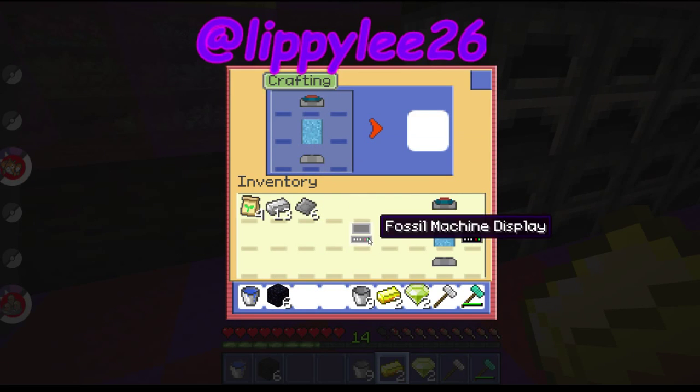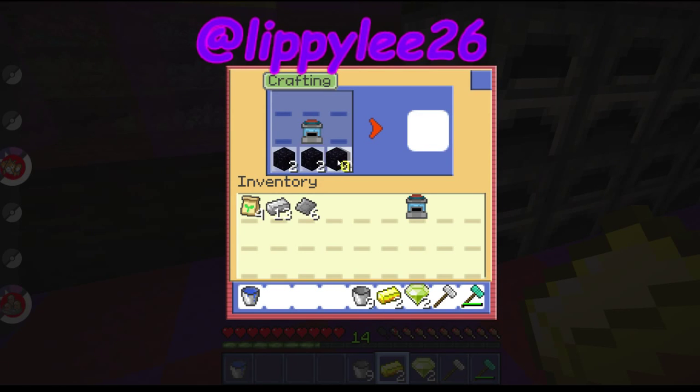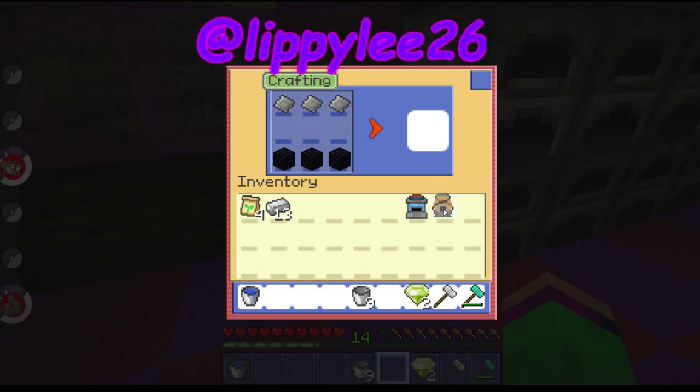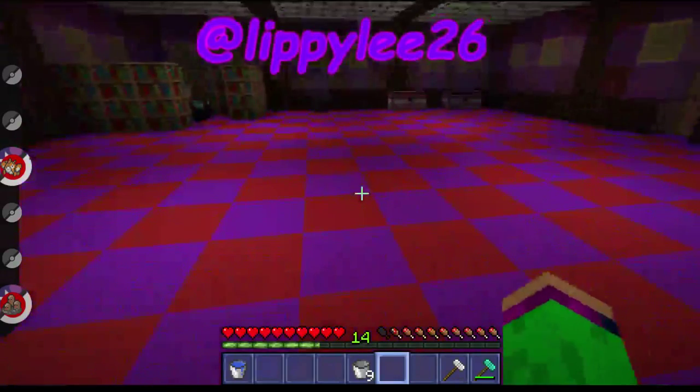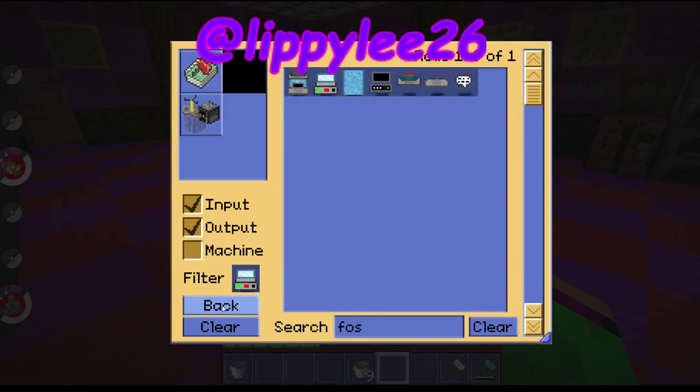Put the 2 fossil machines in, then put them in the middle like that. Do some obsidian across the bottom and plates across the top, then get the gold — that makes the orange tank. Do the same again but with the emeralds — it makes the green tank. One more thing you need is an SKB to put between them.